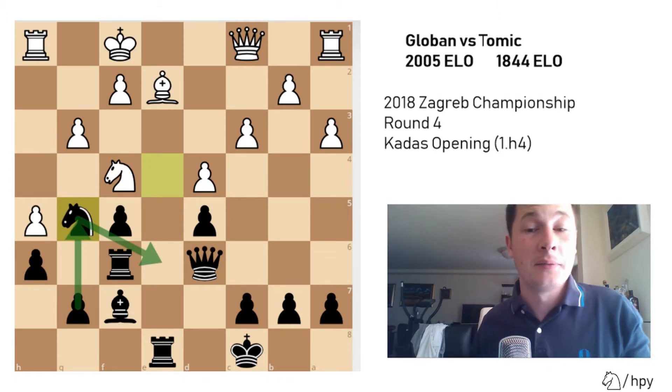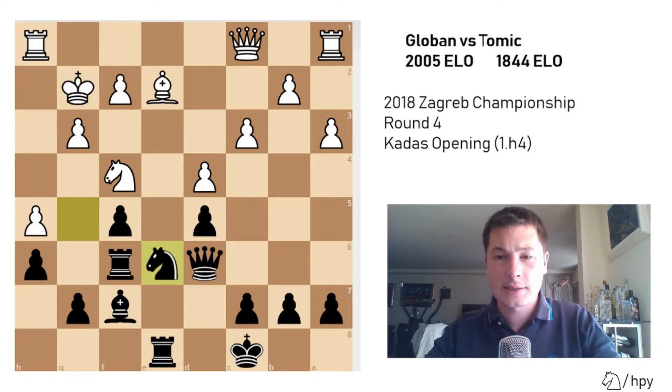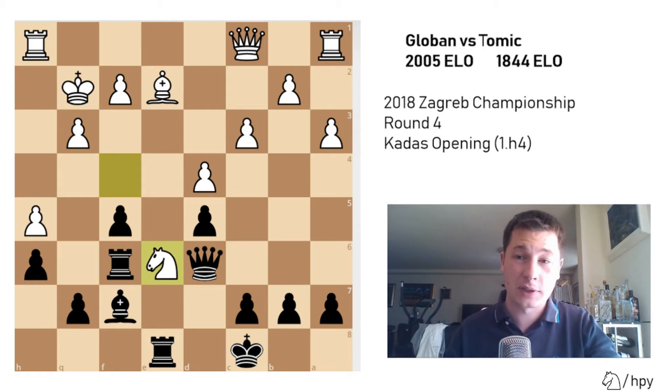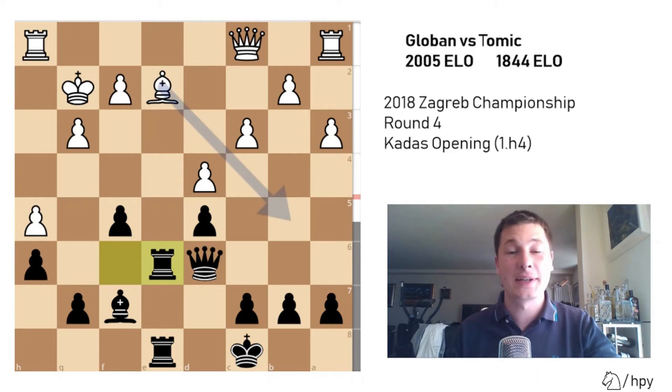He played king to g2, knight e6, knight takes e6, and here I took with the f-rook. I believe I should have taken with either the bishop or the e-rook, perhaps even the queen. The engine says queen takes e6 is best, rook e takes e6 second best, and rook f takes e6 is the worst move - which is what I played. Now white is actually better.